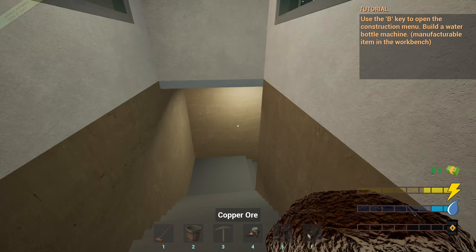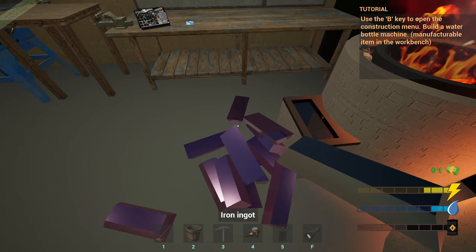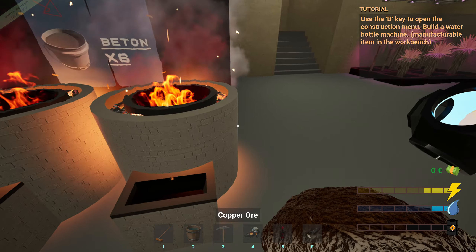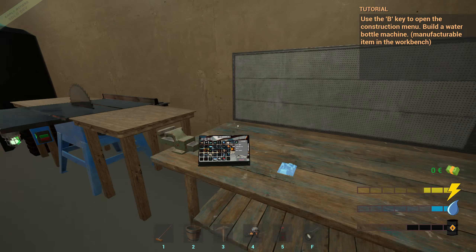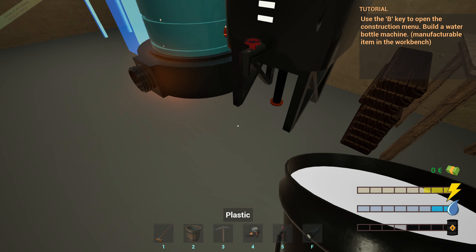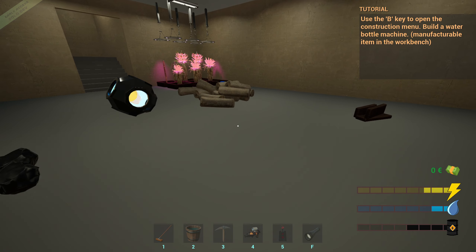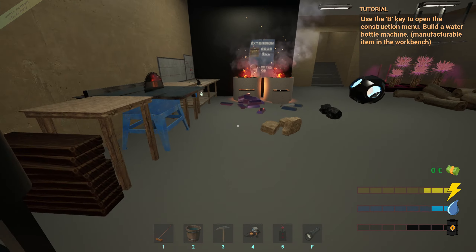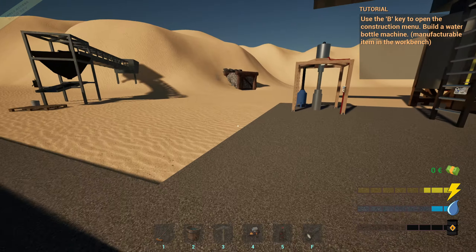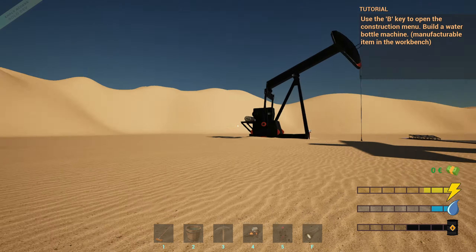Because otherwise it looks like I'm going to be cutting a lot out and I don't really have that much time. Right, so that can just go there for a minute. Gold - right, so we can do the plastic straight away. And then we need some silver from up top. There we go - two now, so that does work.